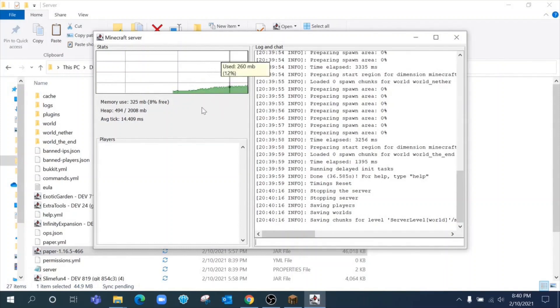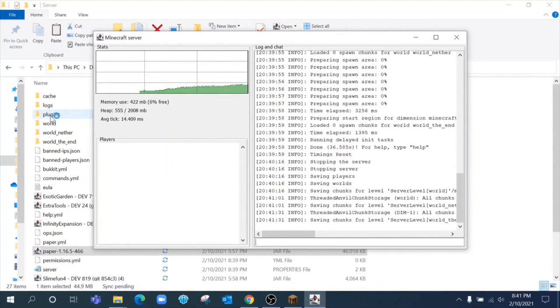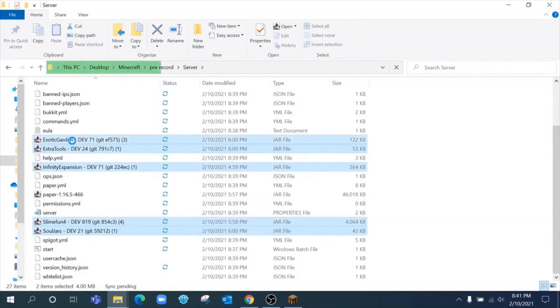We're going to load the version that doesn't have the graphical user interface, which is better for your computer. Now we're going to move all the plugins into the plugins folder. We're going to grab everything but the Paper file — so Slime Fun and all the add-ons — and drag them in so the server can install them all on its own. We've got Soul Jars, Slime Fun, Infinity, Extra Tools, and Exotic Garden.